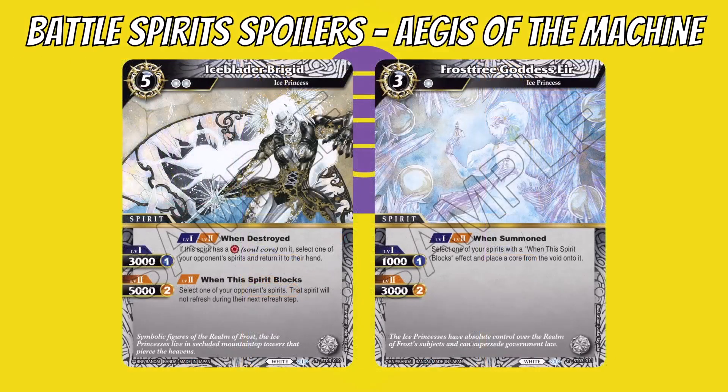The last two spirits are Ice Princesses — I think the only two in the game for Set 1. We have Ice Blader Bridged, a five-cost with two cost reduction, and Frost Tree Goddess Error, a three-cost with one cost reduction. Ice Blader has two levels — one core each — and no matter the level, its first effect is: when destroyed, if this spirit has a soul core on it, select one of your opponent's spirits and return it to hand. So you can block and then bounce something on death, which is cool.